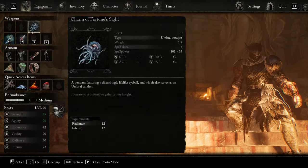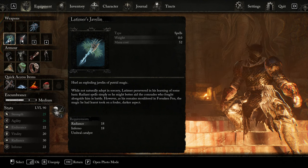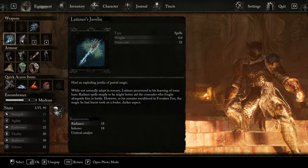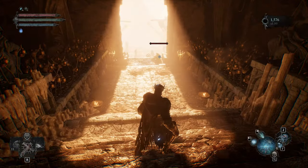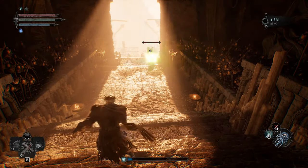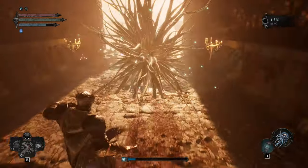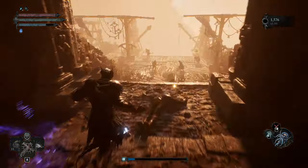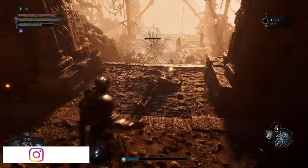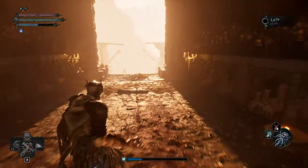Today I'm gonna play Lords of the Fallen and I want to show how you can get another awesome spell. It's quite strong — you can get it from a remembrance, and the Latimer's Javelin is the name. Let me show how it works. This is also a showcase — I don't have the points to make a lot of damage, but trust me, with a few points this thing has a lot of damage. Just look how awesome that effect is — it has quite a range, and it doesn't take a lot of mana to use.